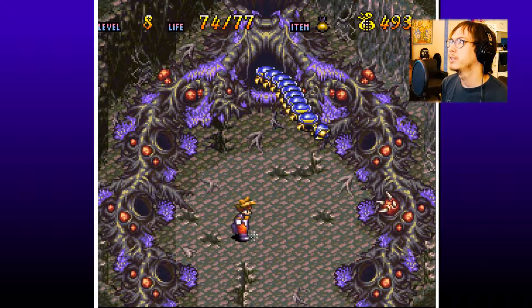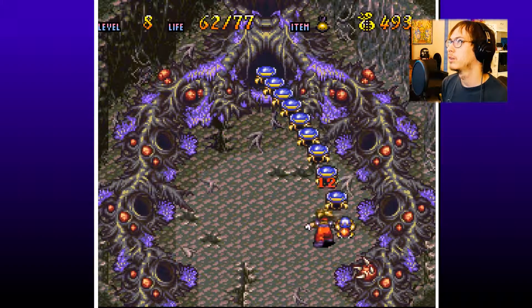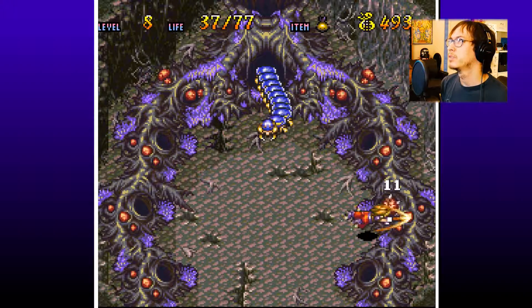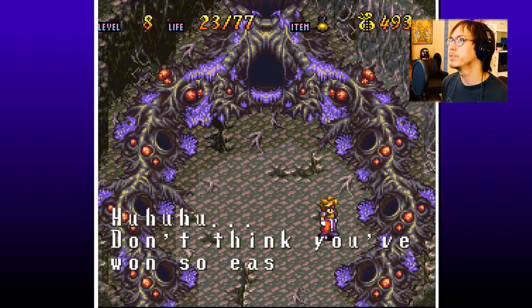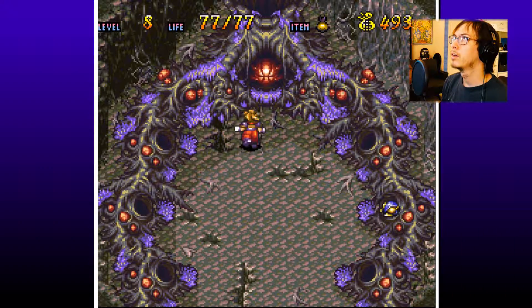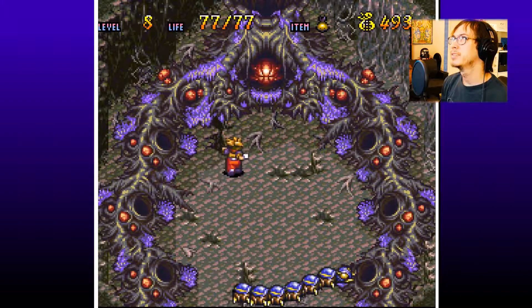I just got to figure out how to injure him. There we go — that's your deal. Attack this guy. Playing a game of Simon Says — or a weird game of Bop It. Wow, you hit hard. Don't think you've won so easily. The parasite's actually that guy, not the centipede.